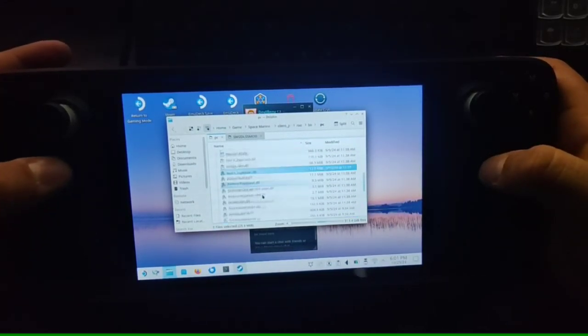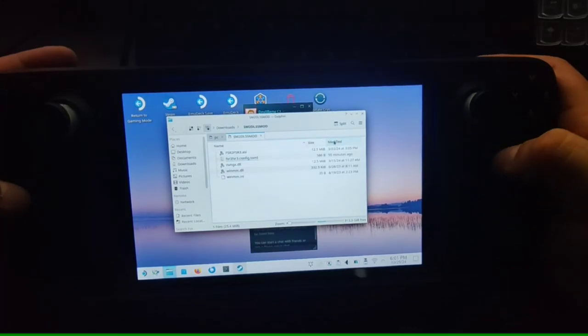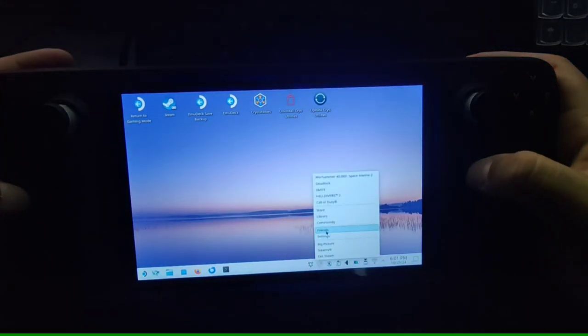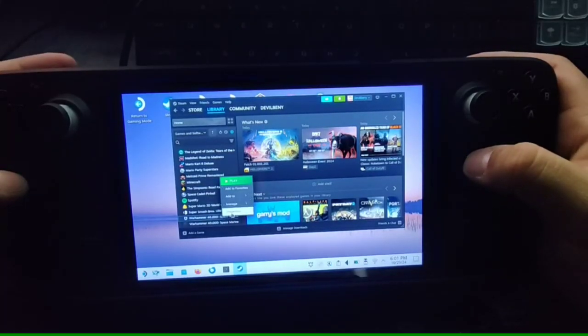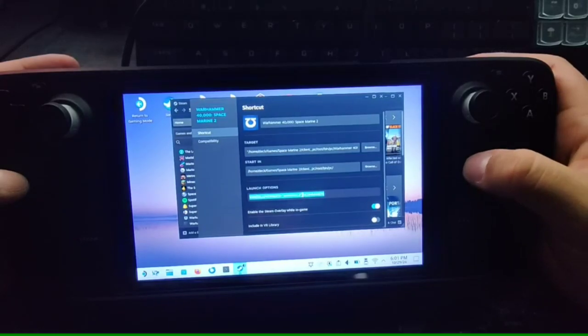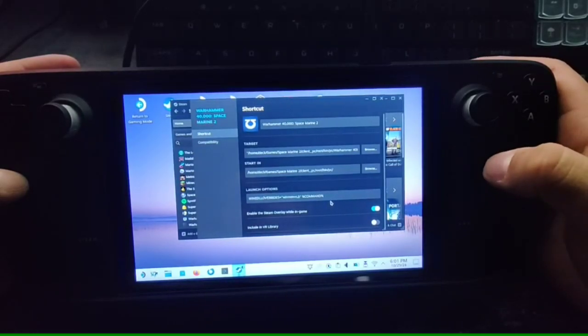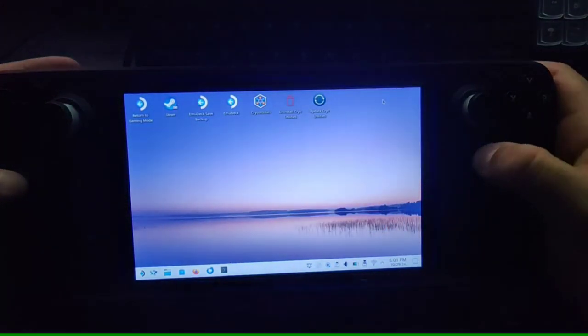Paste everything from the download into that folder. The mod already has all the configuration set up for this game. Next, go to the game properties and add the launch option for running this mod. I'll leave this launch option in the video description too so you can just copy and paste it.